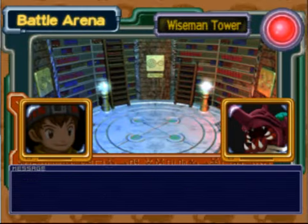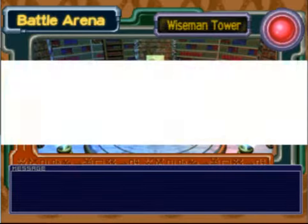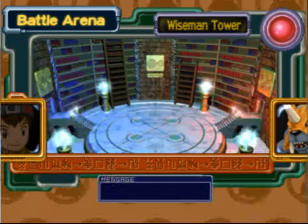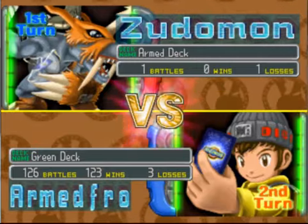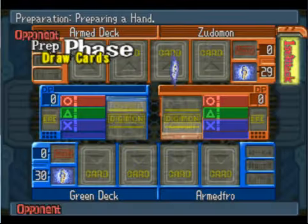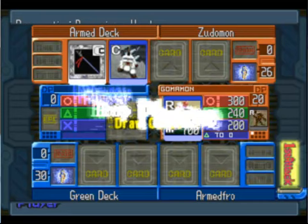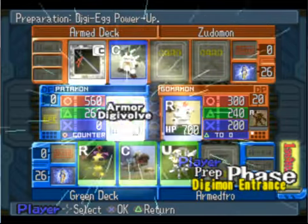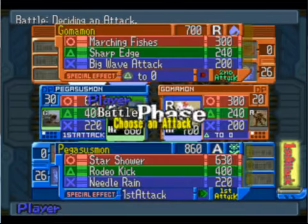I beat Mega Kabuterimon. I beat Izzy — no one cares. Next is Zoodomon. I'm going to use my Grass deck because he uses a blue and a dark deck. I have a card for both in this Grass deck. He uses Gomamon, which could be dangerous. You know what? I'm feeling lucky. Petemon, Armored Digivolve — take out Mori Shellmon. I went for X by mistake.